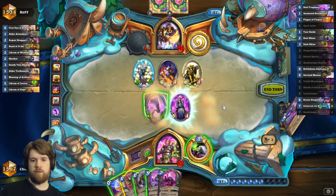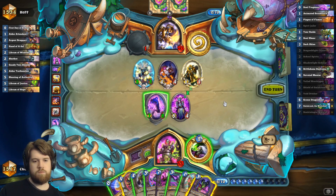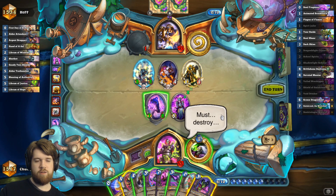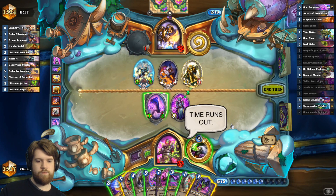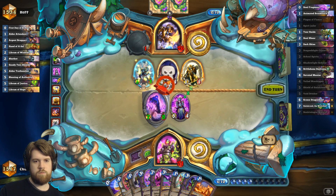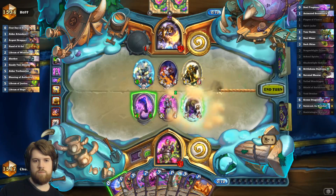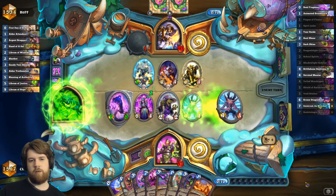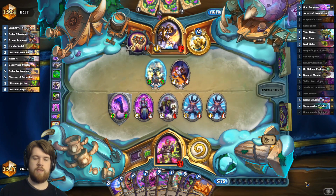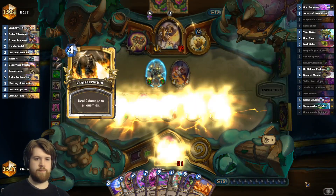Let's draw some cards, see what I can hit. I could shadowlight scholar plus school spirits, just killing a 2-1 and a 1-1 with that — that's not great. I'm gonna hit him in his stupid face. Why am I trading with my 7-power minion? If this 4-4 was like the only thing he had in play, maybe I would kill it to deny some buffs, but I think I'm fine doing this.